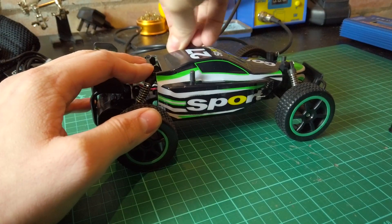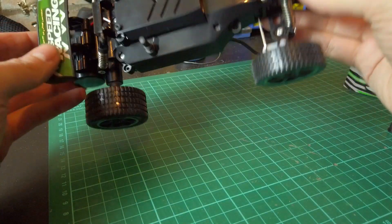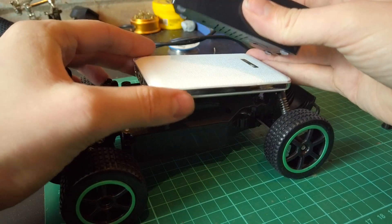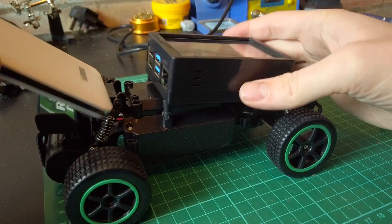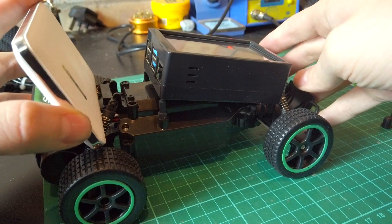To assemble, I first removed the shroud from the RC car — tool free, which is nice. Then I scratched my chin for a good long while thinking of ways to fix this all together. I thought of using standoffs or screws or something similar, but in the end I came to the conclusion that hot glue is as good an idea as any other, so we're just going to do that.